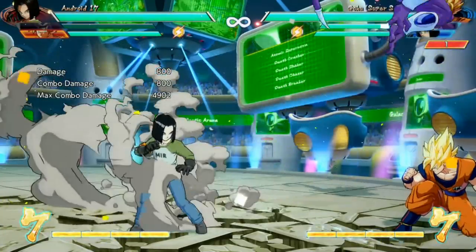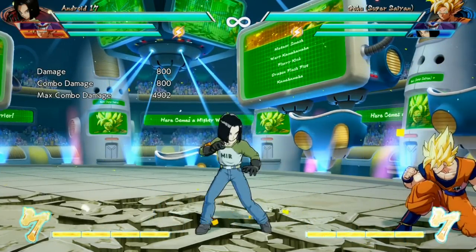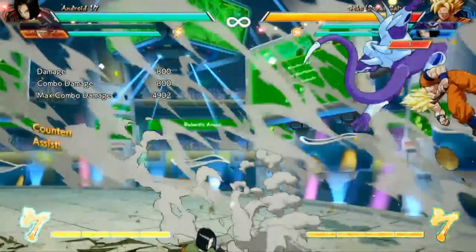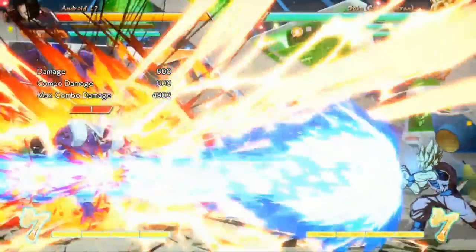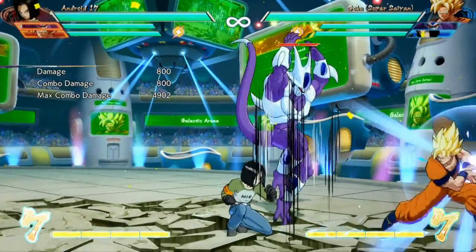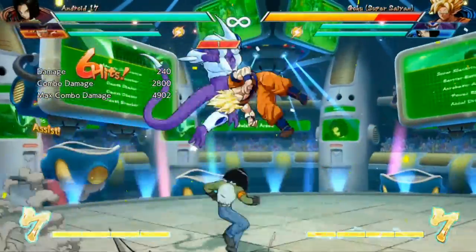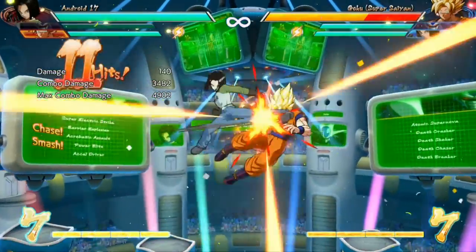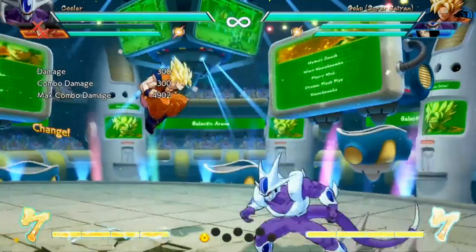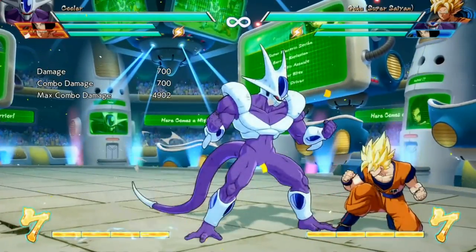The uppercut is also Cooler's assist, and it maintains its invincibility properties. Based on my testing it's actually completely invincible - I have not been able to get it beaten out in training mode. Obviously if your point character gets hit the assist will stop, but if you're blocking the assist is just going to go through everything. It's fairly easy to use for combo extensions as well - it doesn't knock them too high, you can generally get a little jump into a launcher afterwards. I would say it's a little bit above average for an assist.